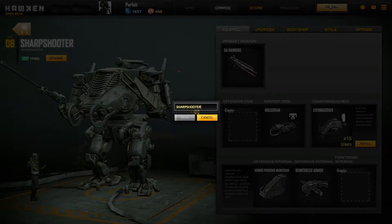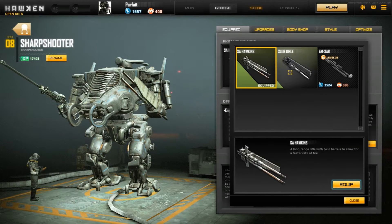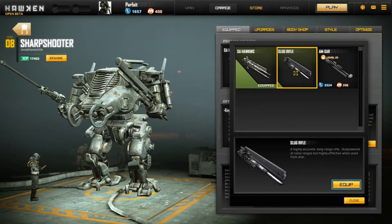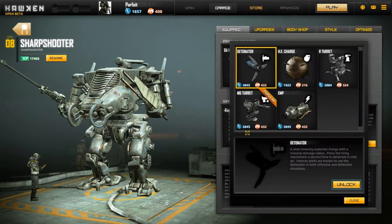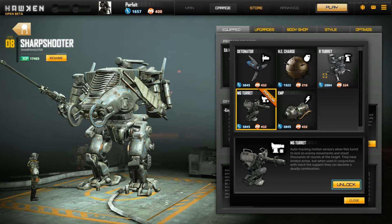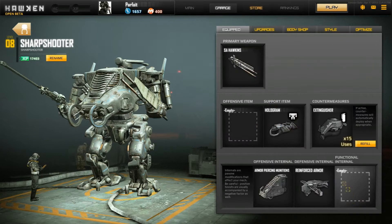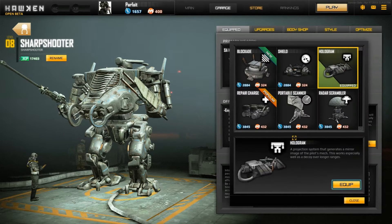Here you can rename your Sharpshooter — I decided to just keep it as is. Here is your primary weapon, which is usually a gun that can fire either rapidly or slowly. Here are the offensive weapons you can deploy. I don't know the default key, but usually the MG turrets or the R turrets are widely used. The support items will differ — you can buy whichever one you want, but as a starting mech they will differ between each mech.